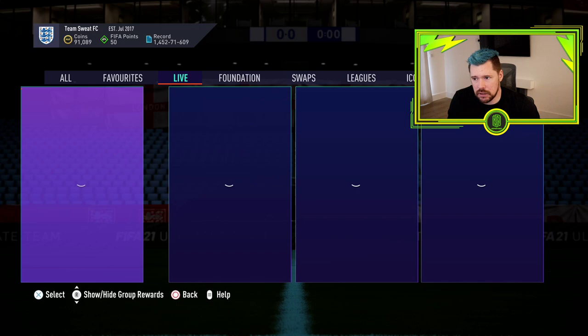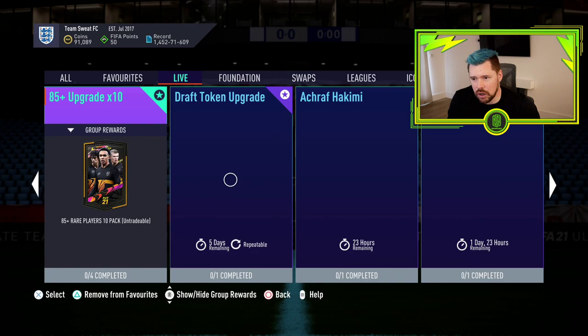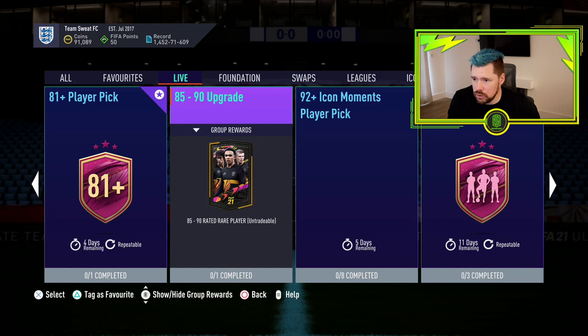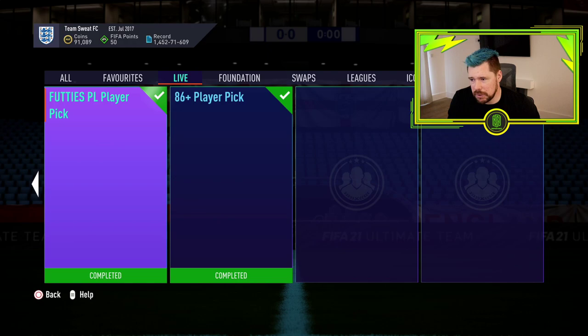There's no new league SBCs. We have Dybala — what a beautiful card — Akimi rabona for a premium gold players pack, throwback marquee matchups, an 81 plus player pick which is brand new, an 85 to 90 upgrade which is brand new, and an icon moments pack.